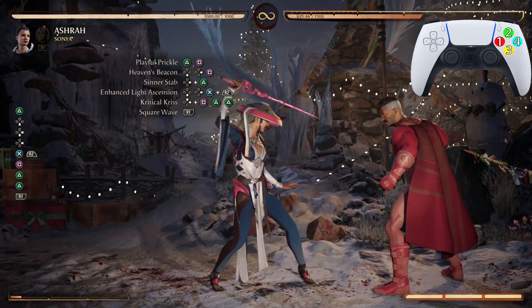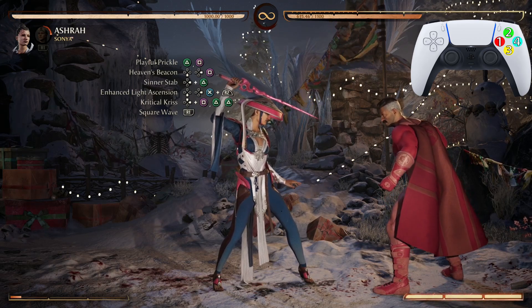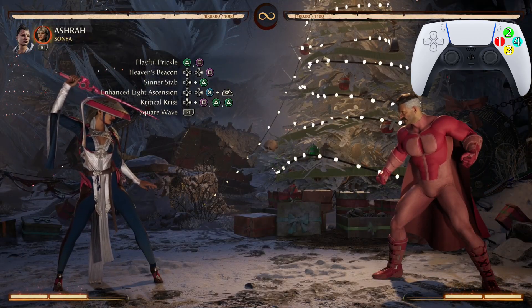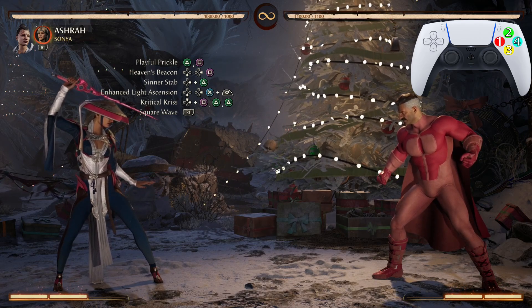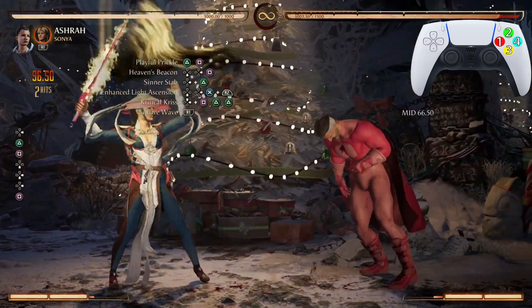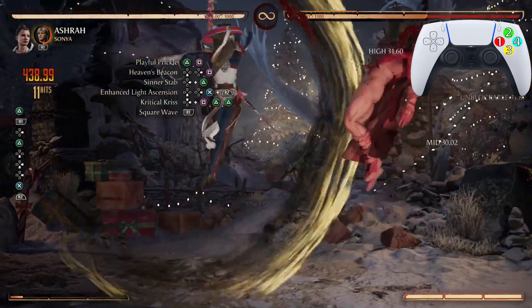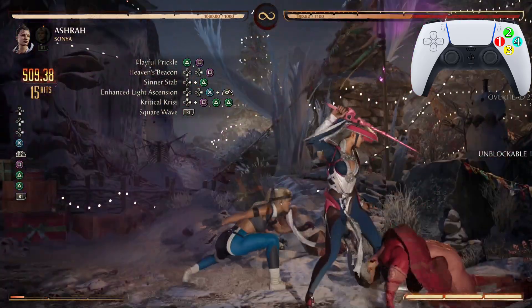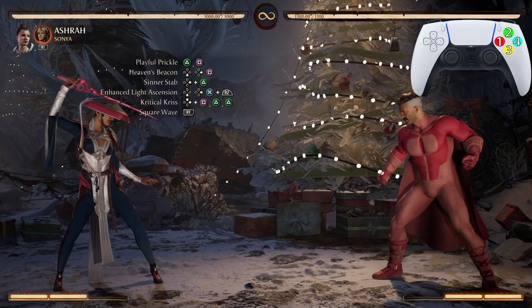Look at the damage — that was 464 on his own. Now let's go from Playful Prickle all the way down to that four-move process twice. 509 damage and we're not done yet. Let's look at that one more time.